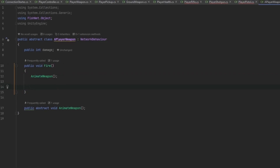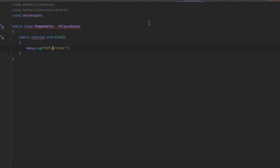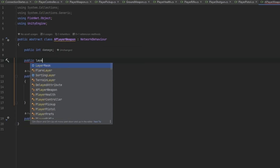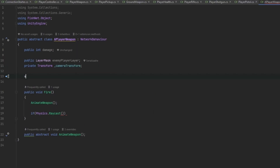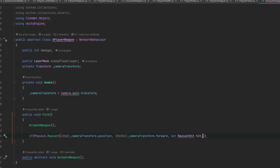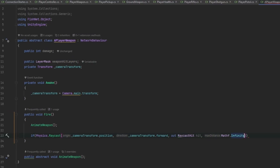In the fire method we use Physics.Raycast. We need a public LayerMask called weaponHitLayers - so we can hit walls, ground, etc. - and a reference to the camera transform. In Awake, cameraTransform equals Camera.main.transform. We raycast from cameraTransform.position in cameraTransform.forward direction, outputting a RaycastHit called hit. We also want a public float maxRange for things like the shotgun.